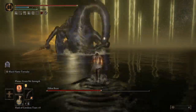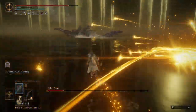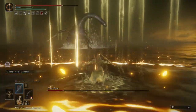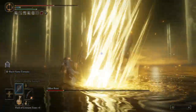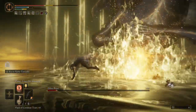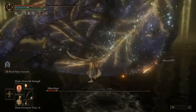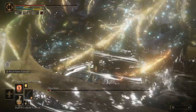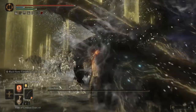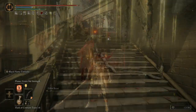You can two-hand it, and technically you could get power stance on this as well, but that wasn't really the focus of today's look at how ridiculously good Black Flame Tornado is. Other than that, we're pretty much at the point where you've seen all you need to see. It absolutely destroys Malenia, destroys Godfrey, destroys Radagon and the Elden Beast. It's an incredibly satisfying move to use that is probably a little bit too good thanks to the changes.